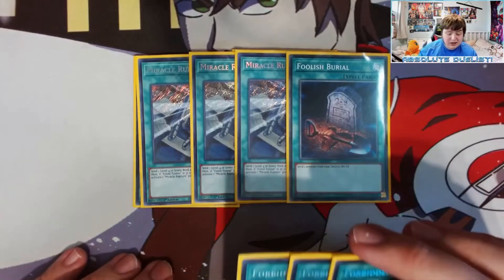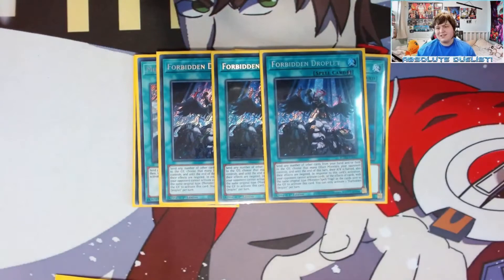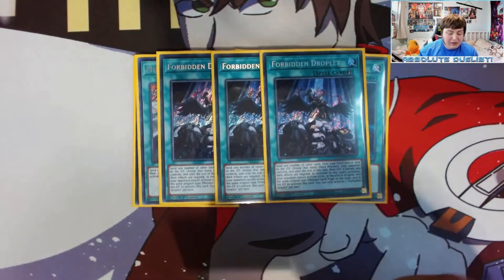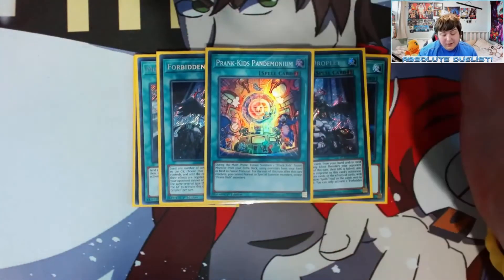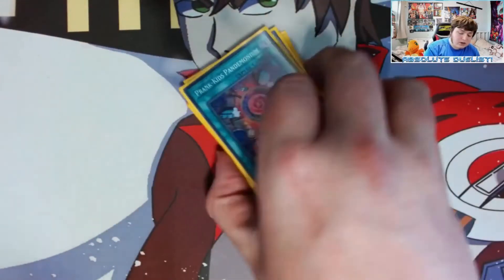The last cards we're playing are three Forbidden Droplet — obviously Forbidden Droplet negates anything our opponent has, such as a Borrelsword Dragon or Winder, and gives you disruption on your opponent's turn. It's just a really really strong card that I think is great in any deck right now. The last card is one Prank-Kids Pandemonium, which is the fusion spell that allows us to make Battle Butler.